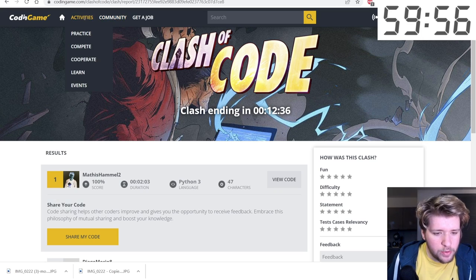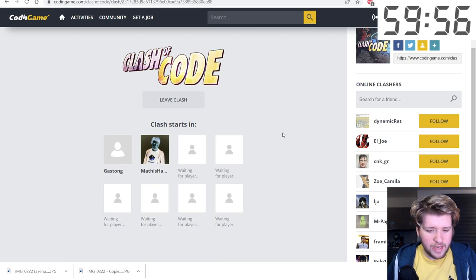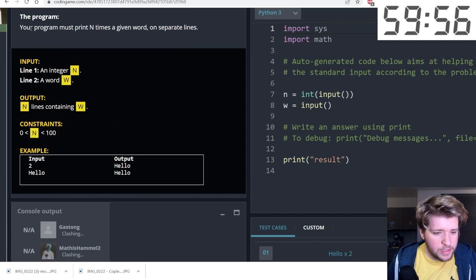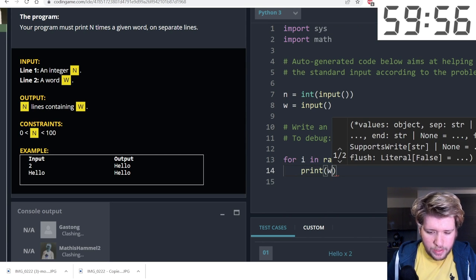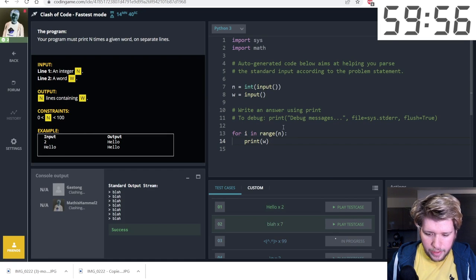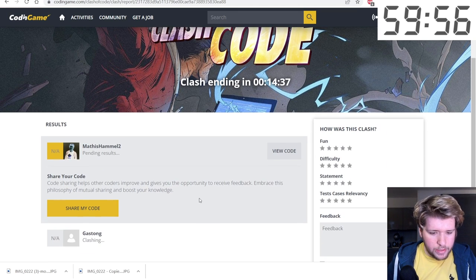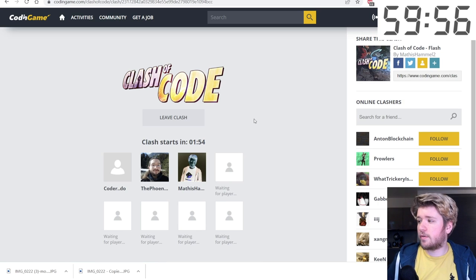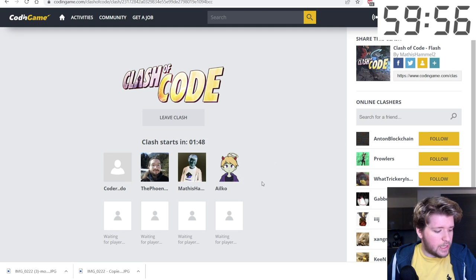We get into another clash — it's fastest mode with just two players, so we must print a given word a certain number of times. I do a quick loop and print the word. We submitted in 21 seconds, getting first place. I got 100% on test cases, so it's guaranteed I win this clash.